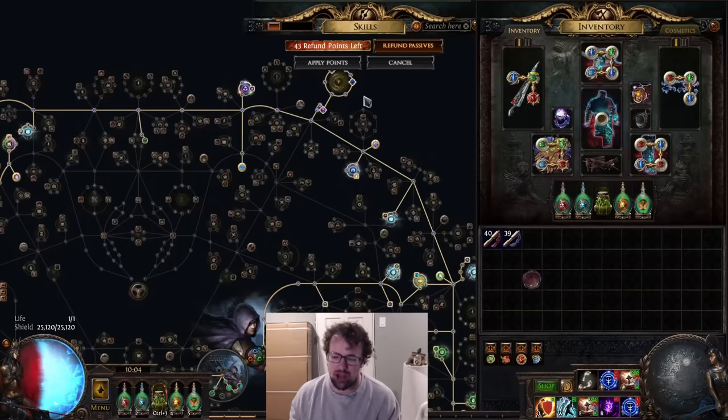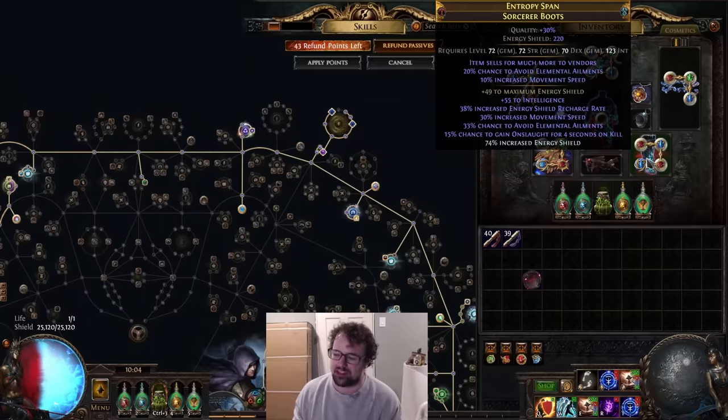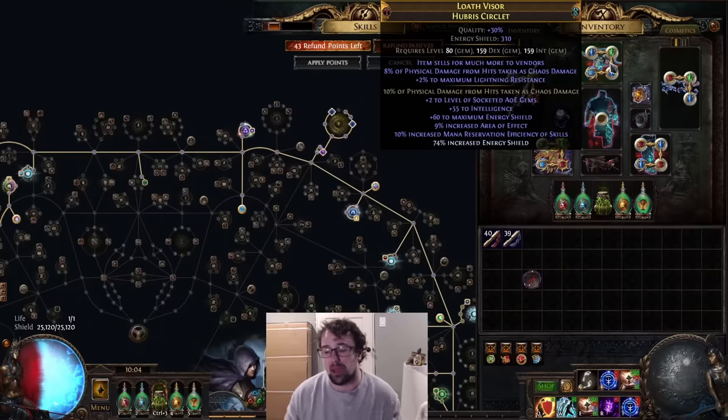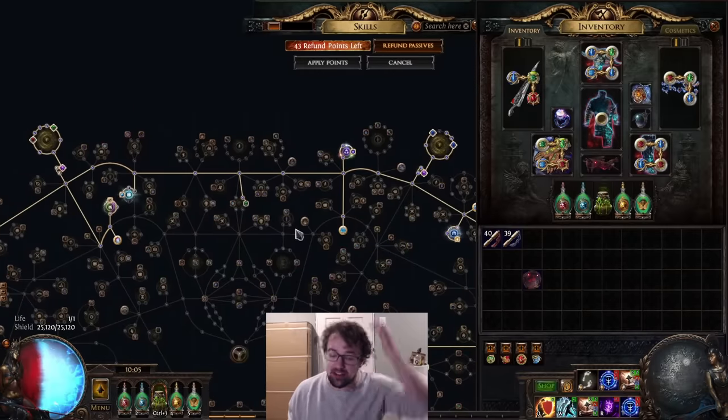I've crafted a lot of these items quite well but I'm not done. As long as these maps are making money I'm going to continue to push this character further. I'm going to go for a corruption on every single one of these items — you'll notice I have item cells for much more to a vendor on all of them where I have extra implicits. For example, I'm going to try to corrupt Percent Intelligence onto this ring, maybe a 90% reservation on this item, and either Phys taken as or Reduced Damage Taken from Area Hits onto another piece. I'm going to take this as far as I can — either I die in the process or I succeed.